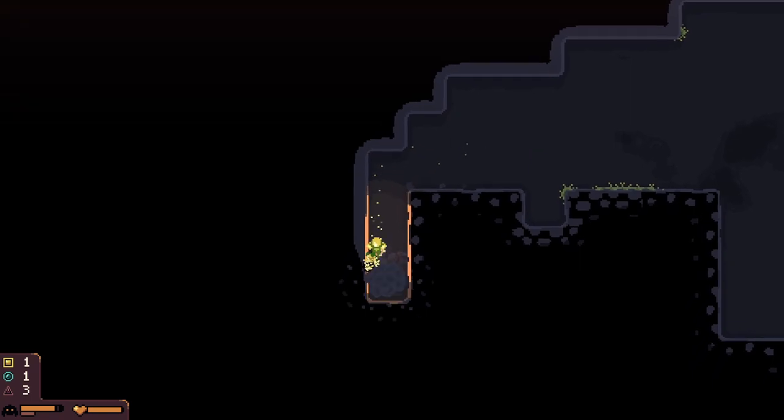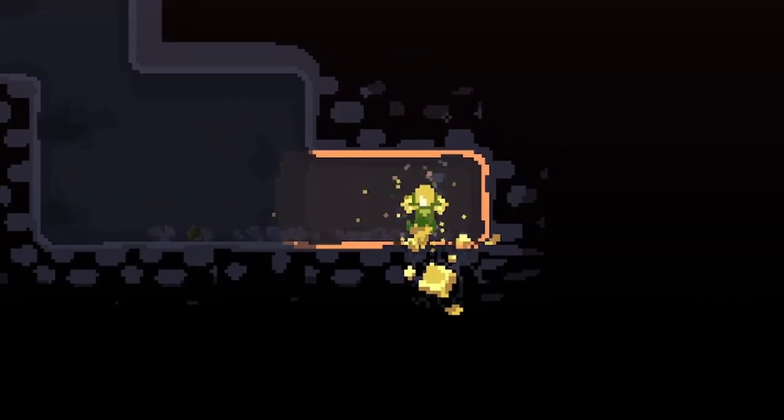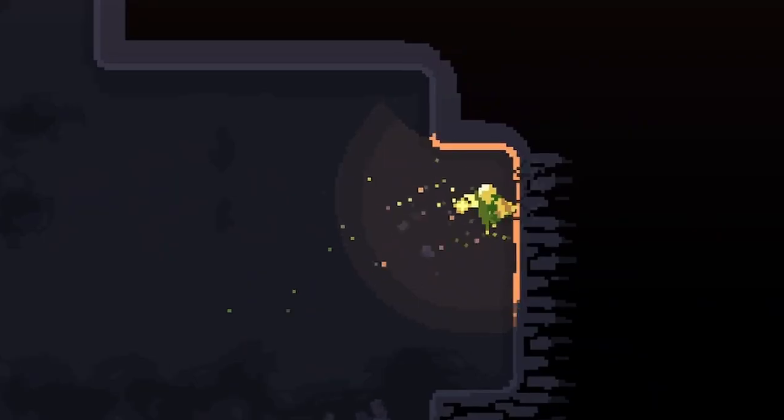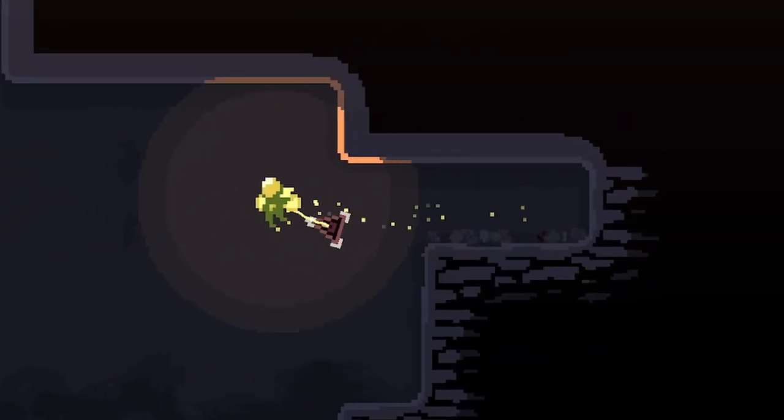As you dig deeper, you'll locate one of several kinds of resources that will be pivotal to making it far into a run. Iron is used primarily to buff your character's stats, water is used for certain gadgets, and cobalt can be used to improve your HP and will get you out of a jam in later waves.